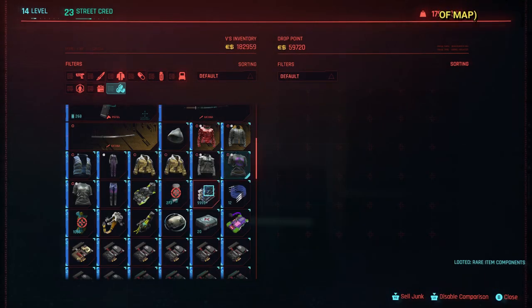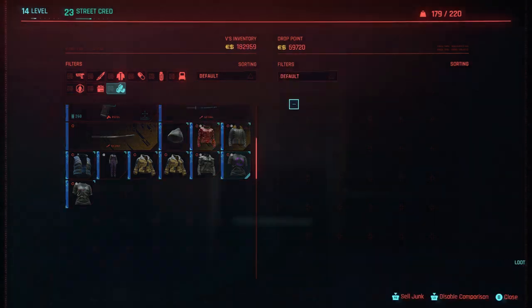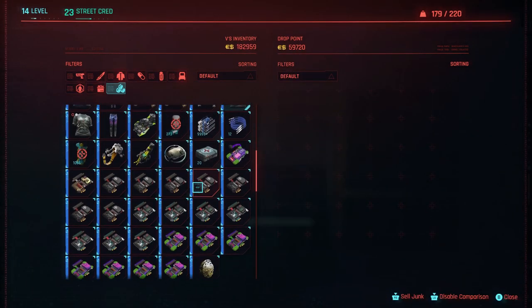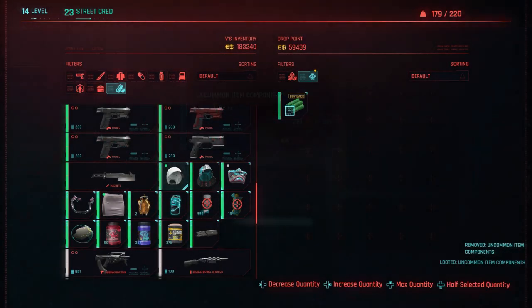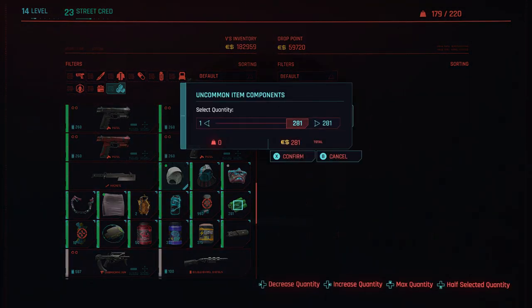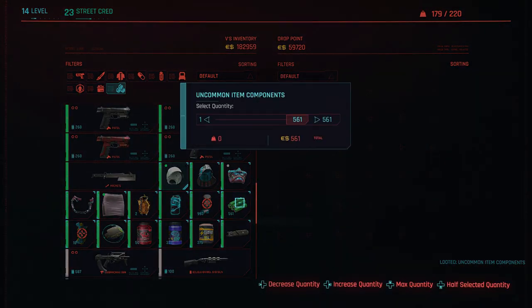I probably got more than what I need, but I just want to do this all in one fell swoop. I crafted about 15 to 20,000 purple components, about 25,000 blues, and now I'm going to duplicate about 35,000 green components.